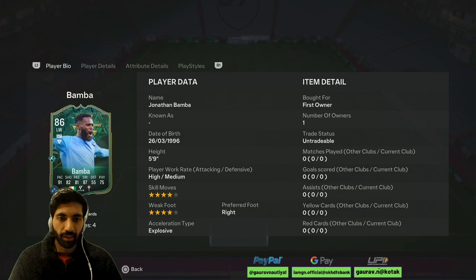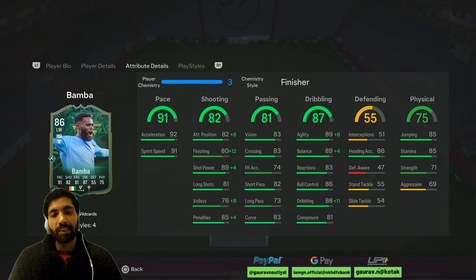Hey guys, my name is Gaurav and you are watching FIH. Today we are going to review this Jonathan Bamba card. He is 5 feet 9 inches tall, high medium work rate, 4-star skill moves, 4-star weak foot, right-footed player, an explosive player on a finisher, and he can play as a left mid as well.